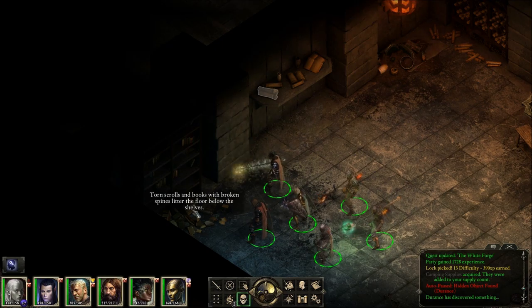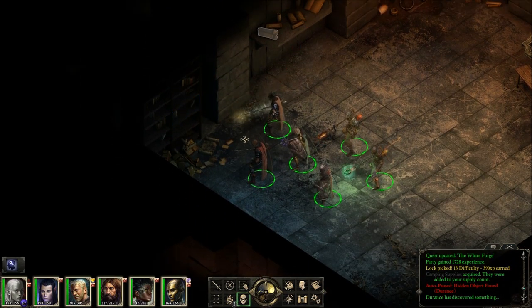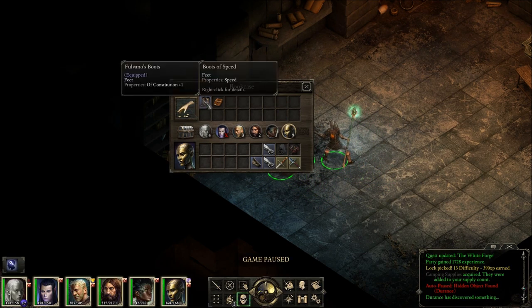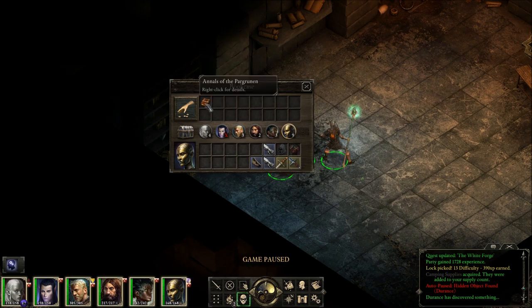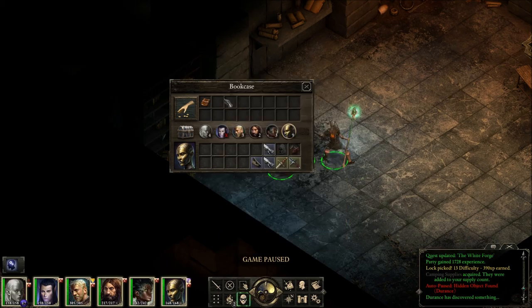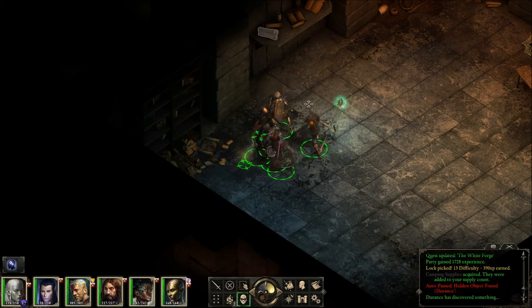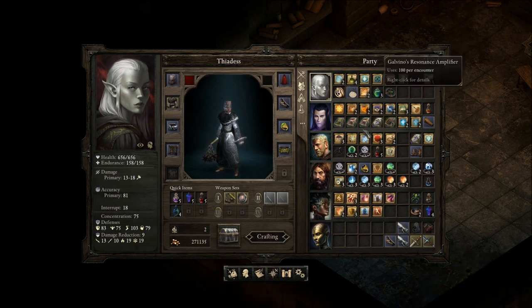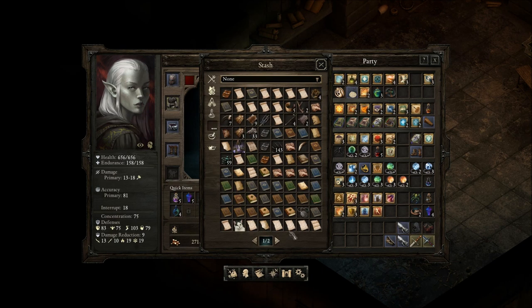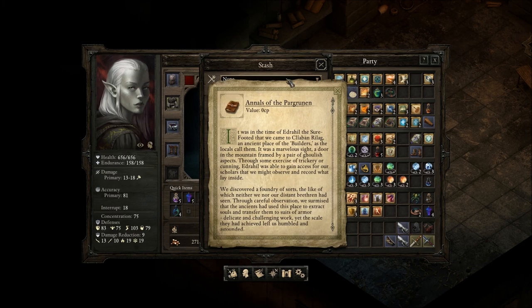Torn scrolls and books with broken spines litter the floor below the shelves. Boots of Speed and Annals of the Pargrunin — this has got to be new. Let's put it in the stash and make sure. If we see it by itself, that means it's new — we'll read it.